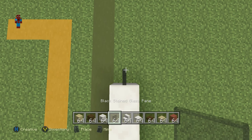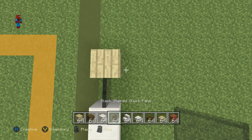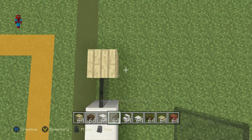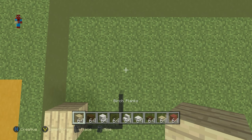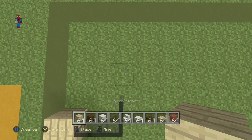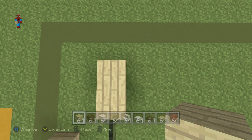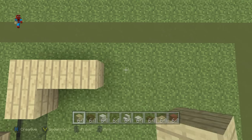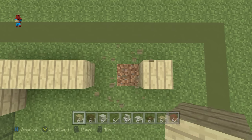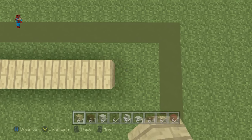Go back by one with the glass, then one with the birch wood planks. Go right by two with the black stained glass pane — one, two. Go back by one, then go back by two with the birch wood planks: one and two. Then come across the back going to the right by six with the birch wood planks: one, two, three, four, five, six.